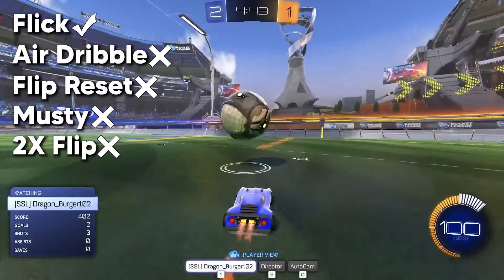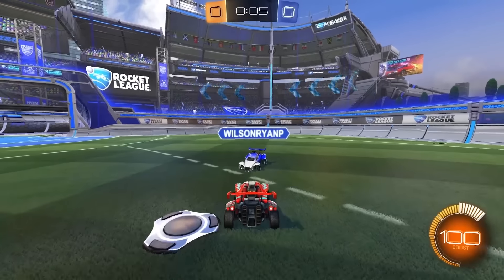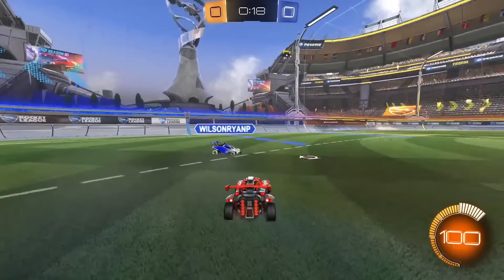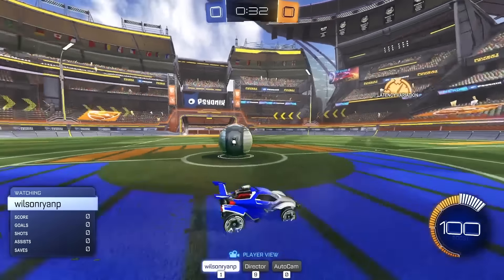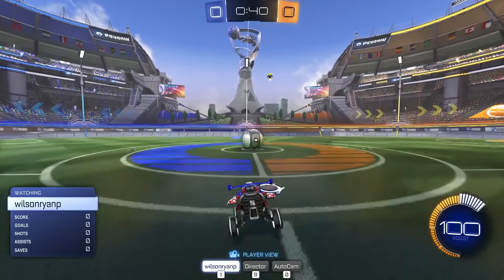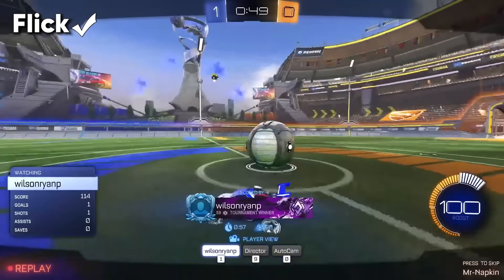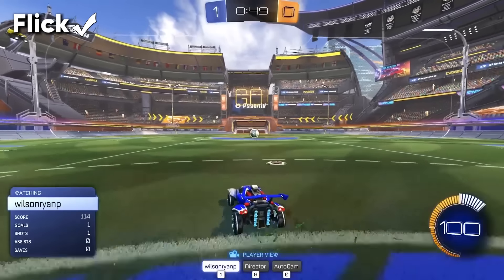Mr. Wilson, you ready to know what you're gonna have to do? So I'm gonna have you perform a few mechanics and I just want to see how you do them — how clean or unclean they look. It's gonna start out pretty easy but it's gonna get more difficult. The first mechanic is a flick. You only get one attempt. Those seem pretty easy. And you added a little 90-degree spin to it — it's definitely getting better than the lower ranks.